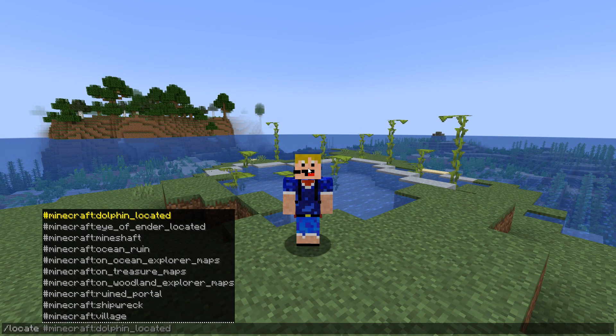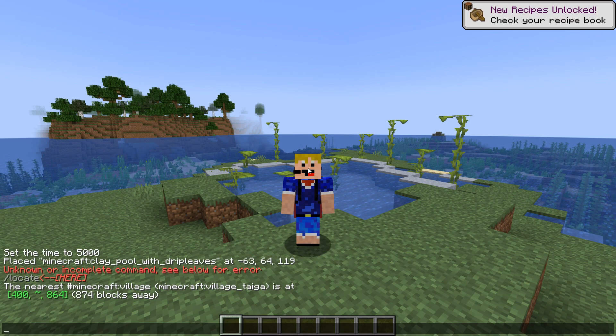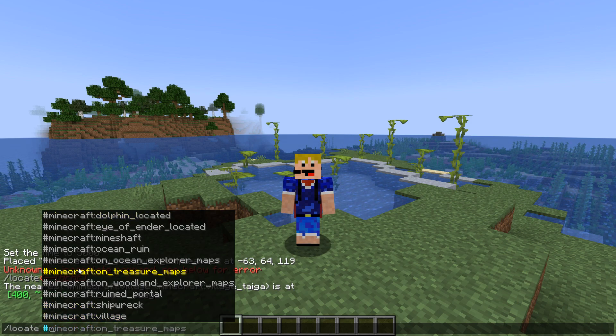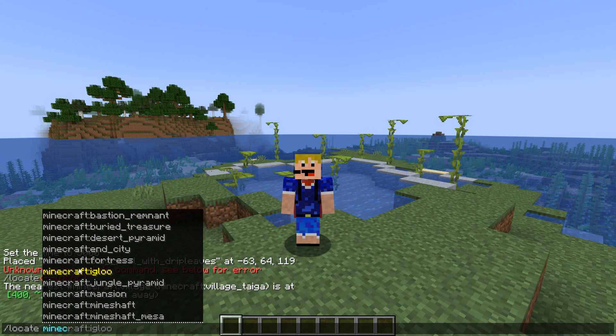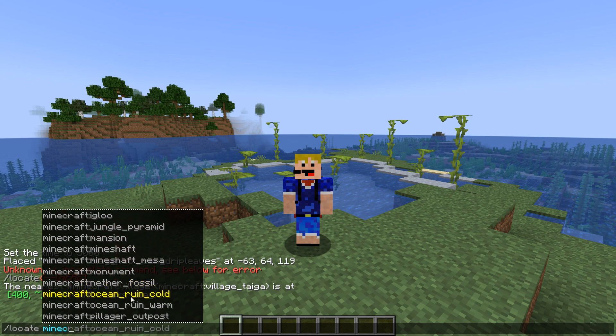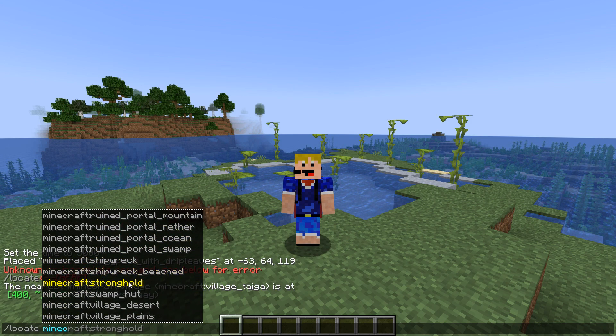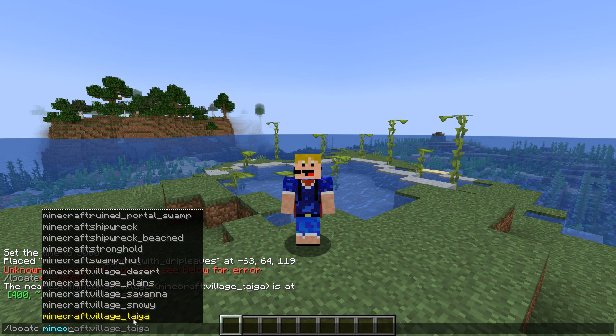There are also changes to both the locate command and locate biome command. You can now add tags in the locate command where you search for, for example, any type of mineshaft, any type of ocean ruin, or any type of village. So if I want to go to the nearest village, we see that it's a taiga village 874 blocks away - we can teleport to it.